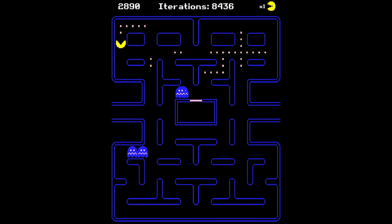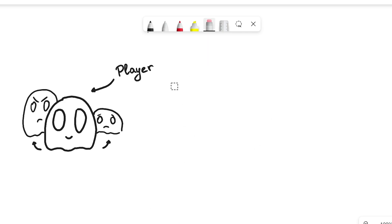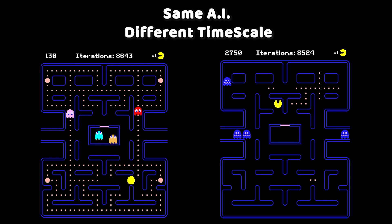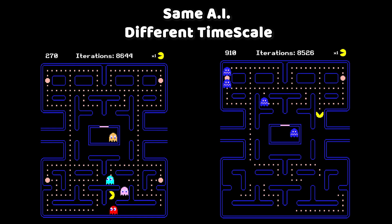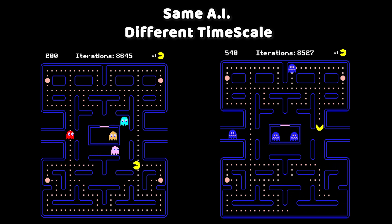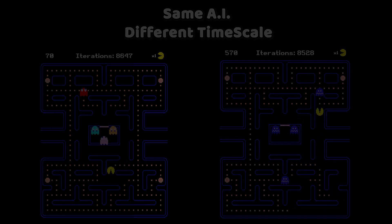Soon after, our little Pac-Man AI managed to win the complete game for the first time. I initially had the idea to let you play as one of the ghosts and swap between them, with the goal of catching the Pac-Man AI before all pellets are collected. However, during development I must have messed something up in the code — the AI performed well only when the timescale was large and underperformed drastically at regular timescale, making it either extremely boring or impossible for a human player. If you'd like me to retrain the model and make a proper game out of it, let me know in the comments and I might come back to this project.